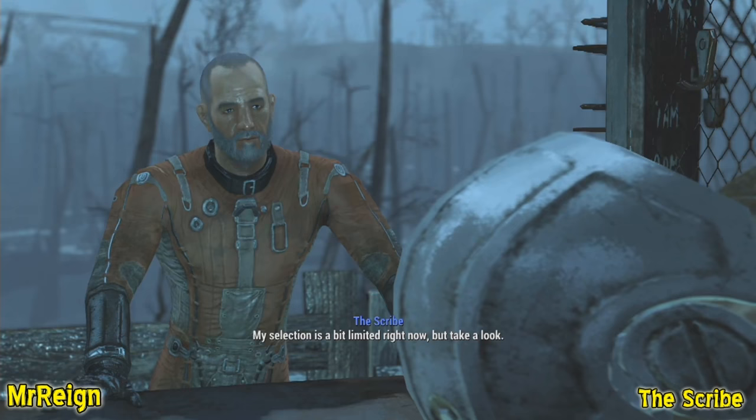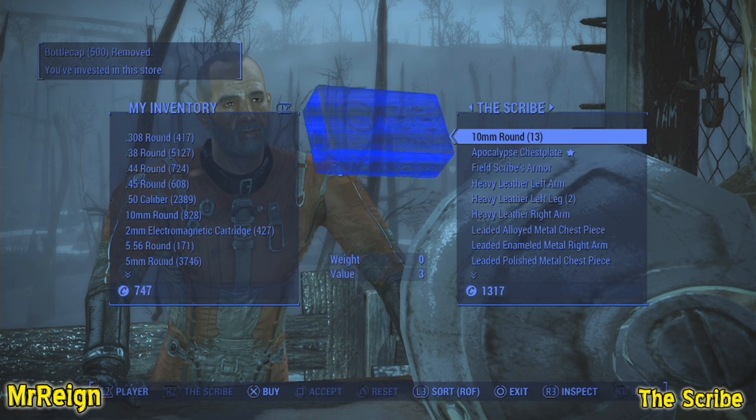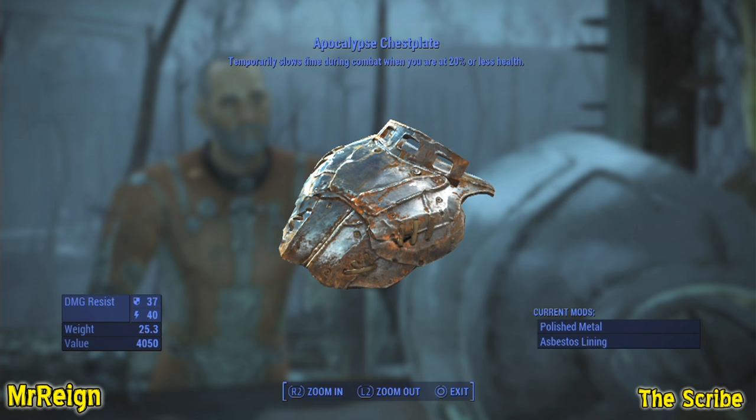The Scribe says: 'I'm always looking for good armor. My selection is a bit limited right now, but take a look.' This is where I got the Apocalypse armor and the Mark IV synth, which are both amazing. I do a bit of a showcase at the end of the video on those if you're interested, along with all the unique and rare NPCs I found on my travels.